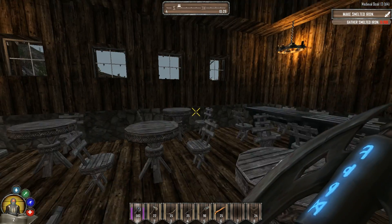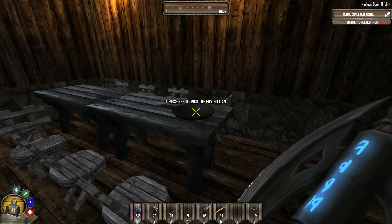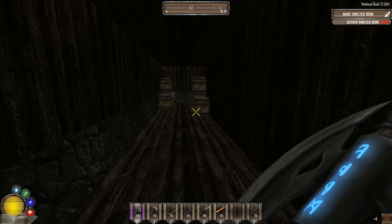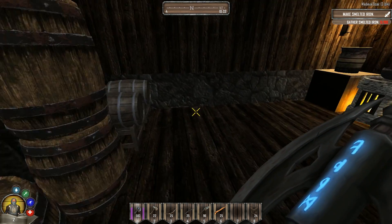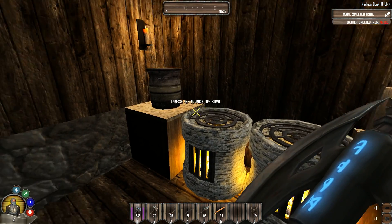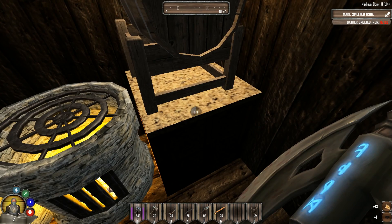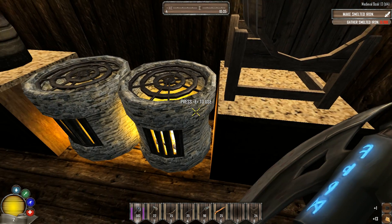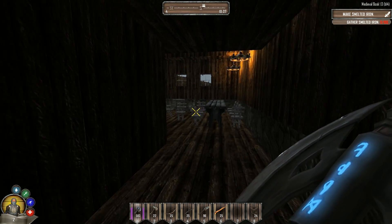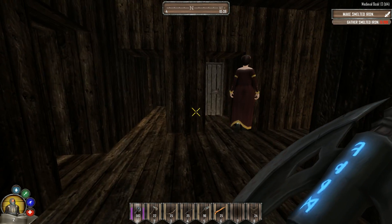Hello, don't run away — I mean you no harm, at least not yet. Another frying pan. And look at that — jackpot! Another cauldron that I can snatch and take with me, and here's another one! With that cauldron I can make an alchemy bench, which is fairly easy, so I'm quite happy and satisfied about that.